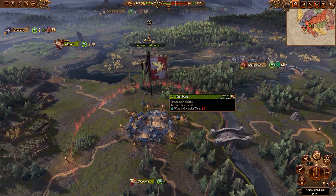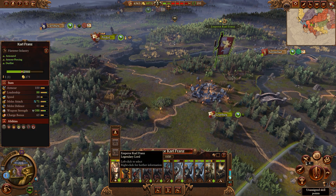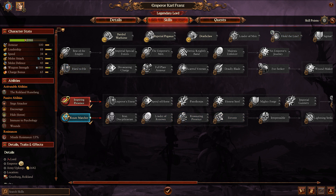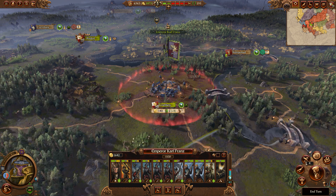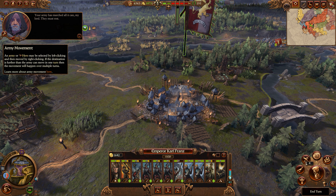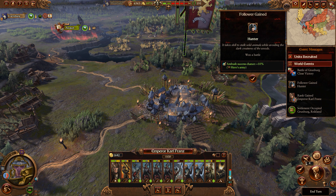We may have to wait another turn. Can I get another trait for Karl Franz? Yes I can. Let's give him Inspiring Presence because that's useful to have. We're going to have to stay here and heal up - I should have just stayed in town though. I wonder if that's going to improve the replenishment. We gain a follower called a Hunter, which adds to our ambush success chance. Nice.